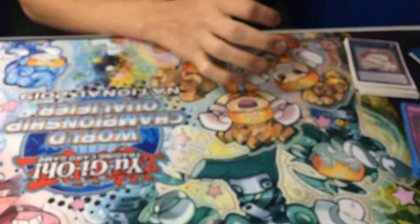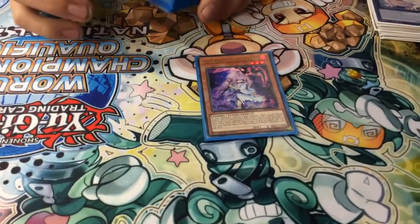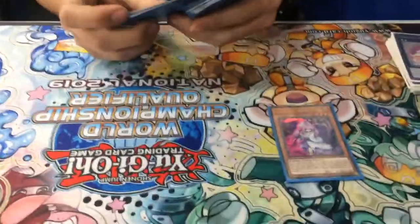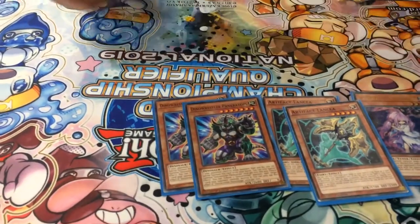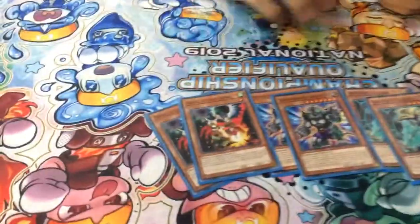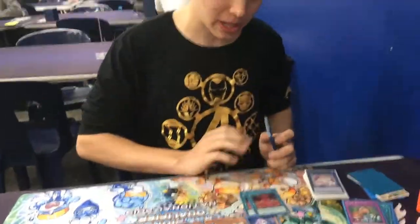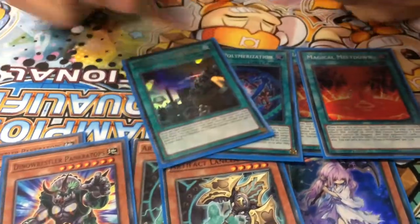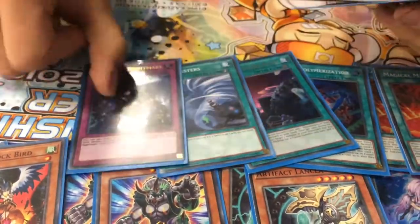For the side deck: one Ghost Reaper, just in case you're playing against mirror matches or want to get rid of a key extra deck piece. Two Lancia — gets Orcust. Dino Wrestler — gets Altergeist, and really against everything. Droll & Lock Bird. You can play the Invoked engine in this; if you do, you play a Magical Meltdown so no one can stop your summonings. Ultra Poly just for whatever situation fits. A spare Fusion Recycling Plant if you're not drawing enough. Twin Twisters for back row decks like Mystic Mine. Unending Nightmare also for back row.